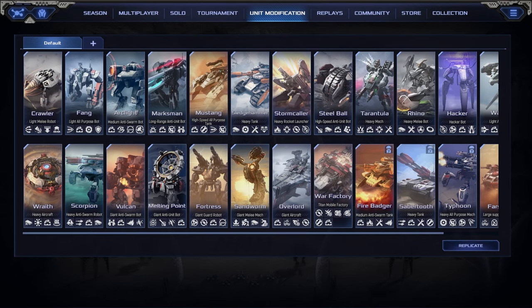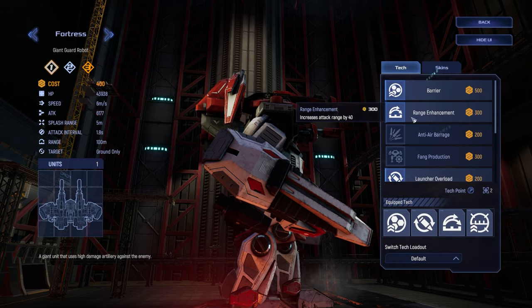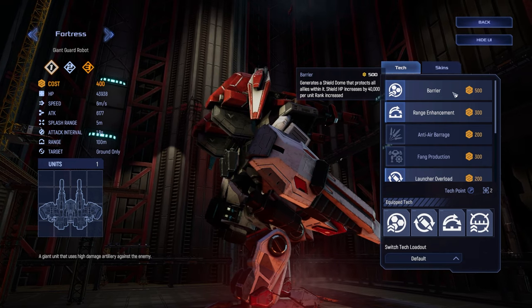Tech choices are one of the most important decision points in any strategy, and Fortress Mustang is no different. For Fortresses, Barrier is often the first tech, and is one of the best sources of adding effective EHP to your board in Mechabellum, and it also prevents fire and spells from killing your chaff as well as your Mustangs.